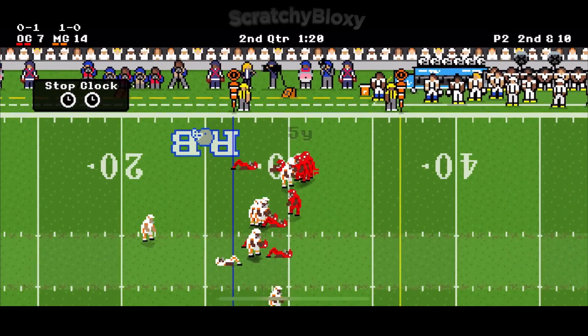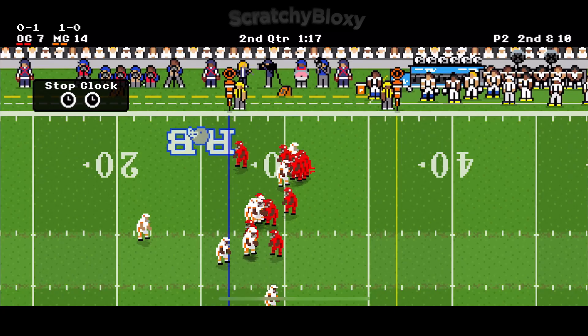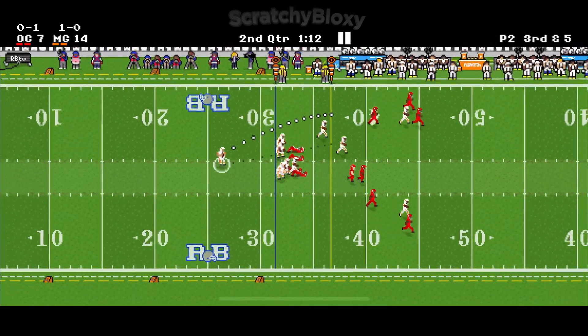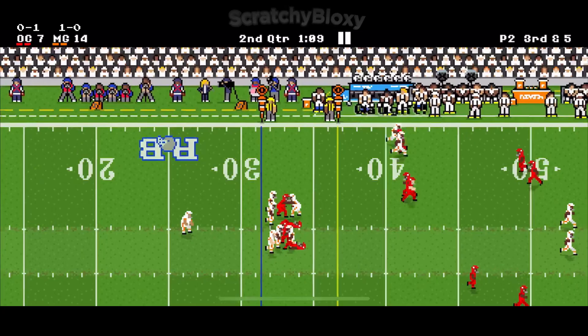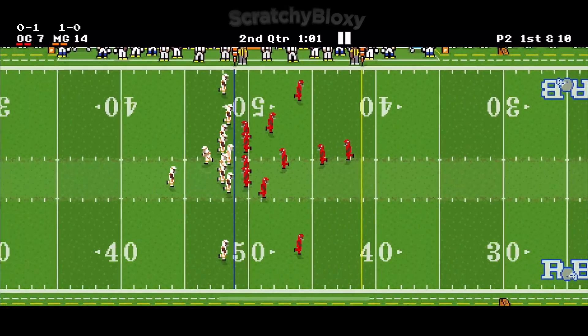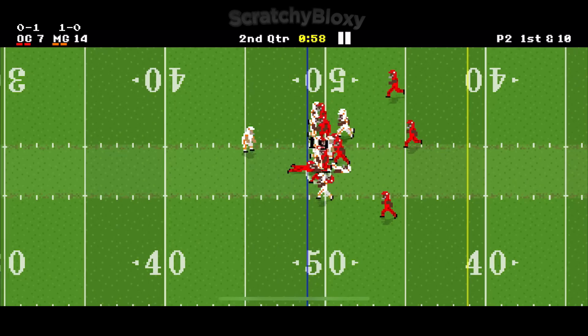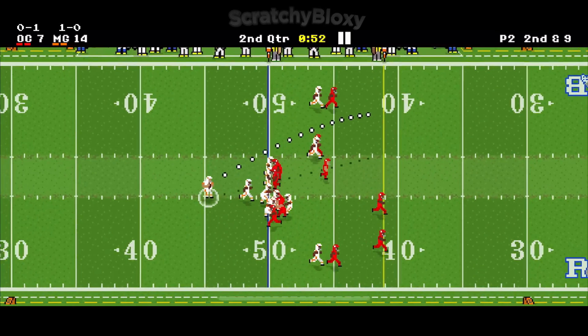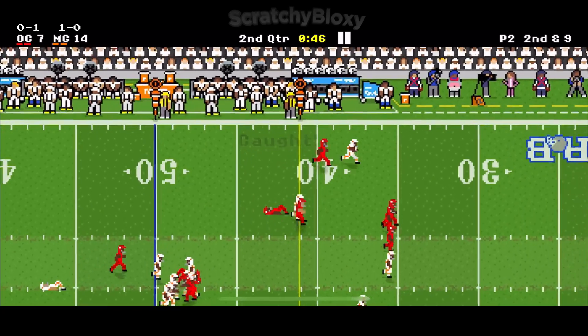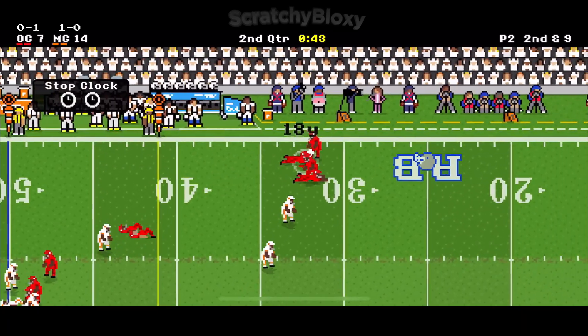Stiff arm, gain of five. It's third down — it's caught, and that's a gain of 17. They try to run it but only gain one. Cut back route, it's caught, gain of 18.